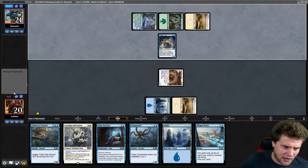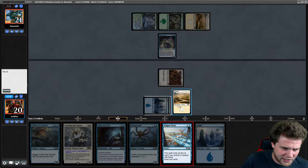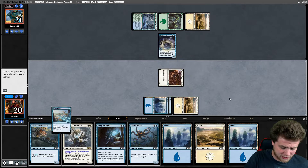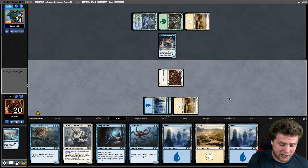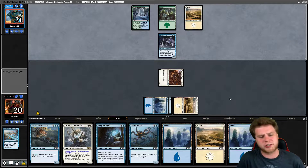We can attack next turn anyway — that solves that problem. We get to Divination here, draw some cards. We had seven cards. Now we can play effective spells for the rest of the game, or the foreseeable future at least.